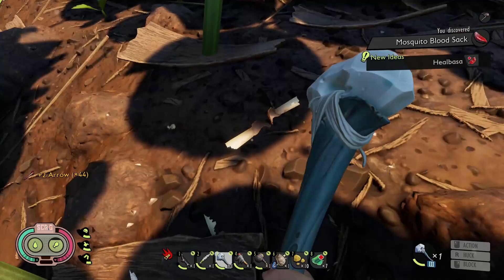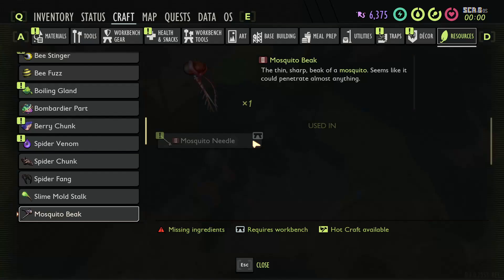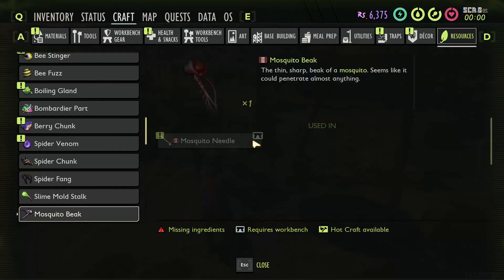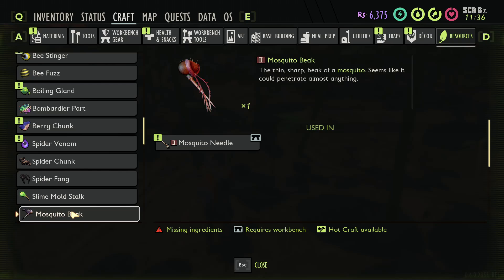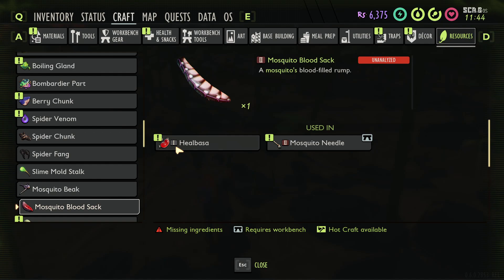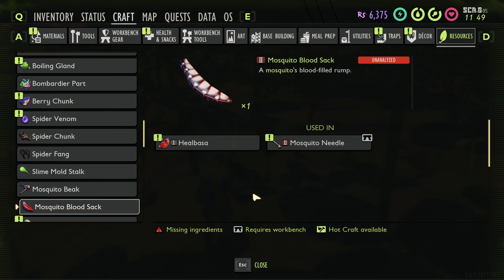We got a mosquito blood sack! Let's go ahead and check that out. We also got a mosquito beak — I think that's probably for the stinger or the sword. The mosquito blood sack is unanalyzed — cool. The mosquito needle uses the beak, and I think the Heal Bossa heals other players. The blood sack stuff goes into that.